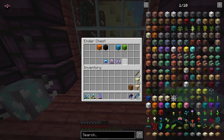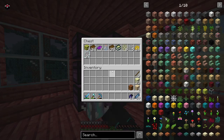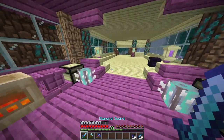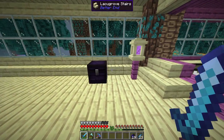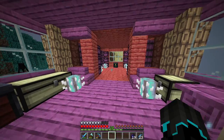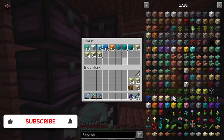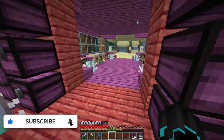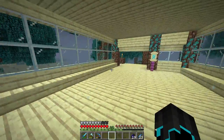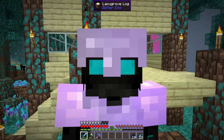So this is going to be our box for the go. Do I have any ender pearls by any chance? Oh, one. Okay, I'm gonna go kill a few endermen down here. Cooking up some extra ender fish because we cannot have too much food on us. I'm actually gonna take two stacks of end stone — I may need to make some bridges. So yeah, I'm gonna kill a few of these guys, get some ender pearls, and I'll be right back.